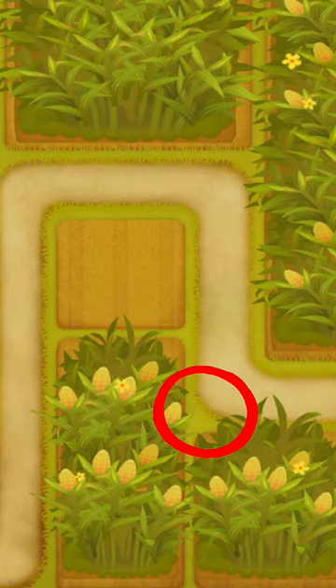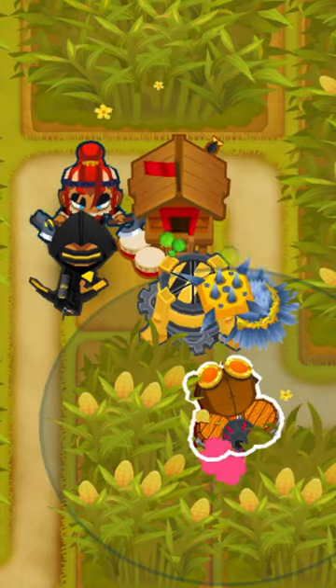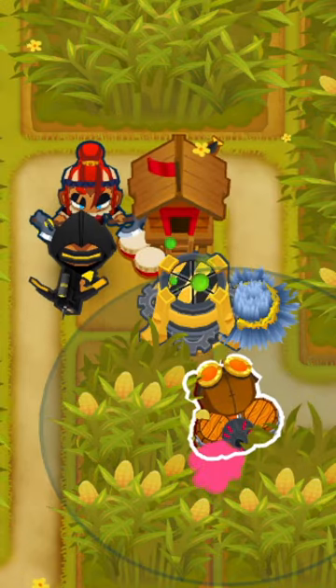The third spot is right below the square in the middle. I love this spot in particular because you can place an alchemist there, which can be used to buff a few of the towers inside the square without actually taking up space or buffing unwanted towers.